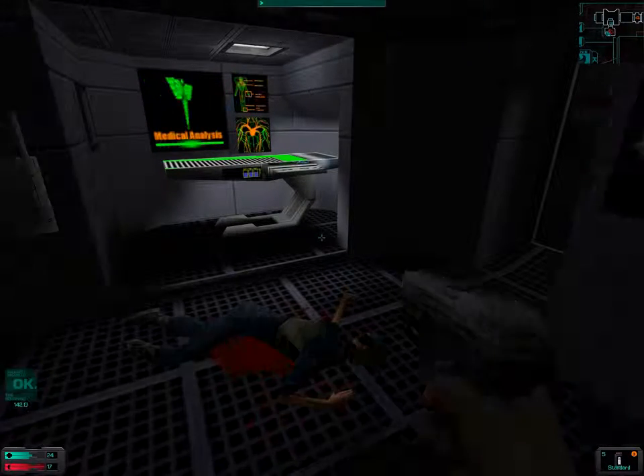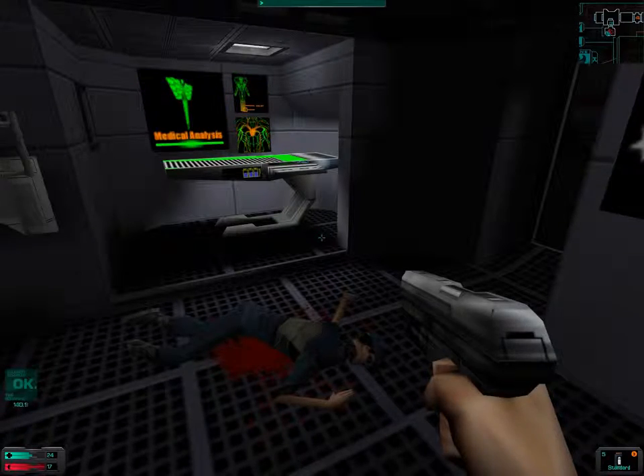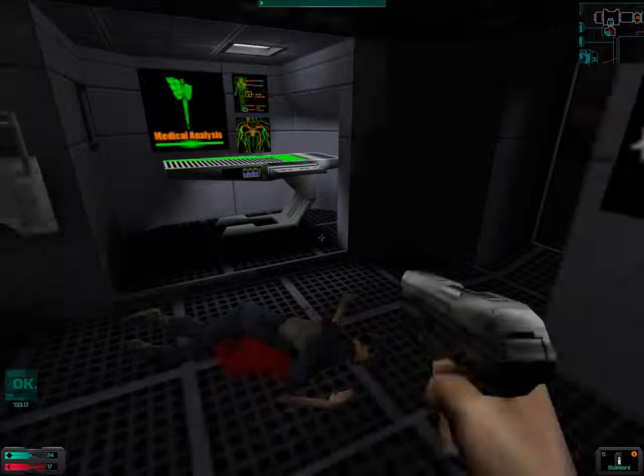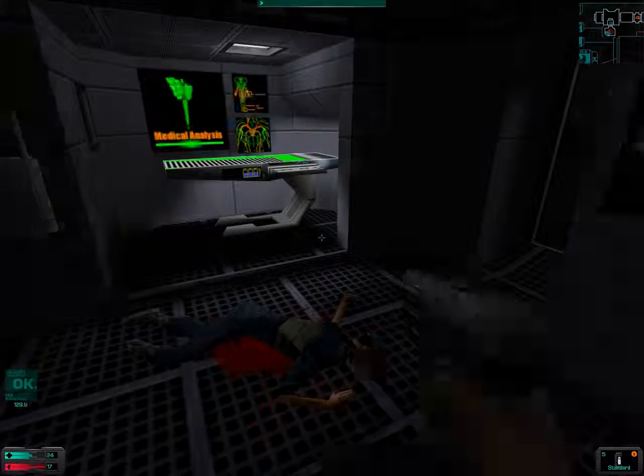And when we come back, folks, I will calm down. I will kill that guy that's outside this room. We will get to cargo bay 2 and get the code to get to Fluidix control. So until next time, folks — until then.